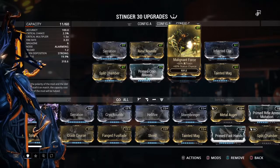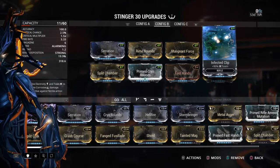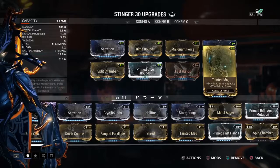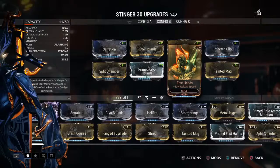Malignant Force, for the Toxin damage. And Infected Clip, just to give it that extra damage. Fast Hands is really only here to counteract Tainted Mag.